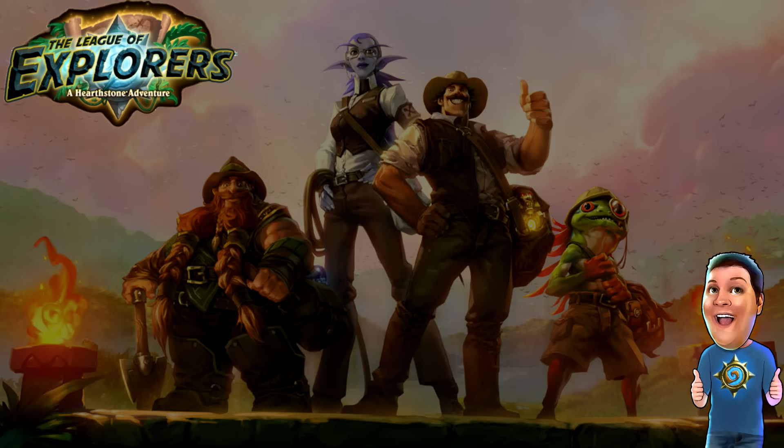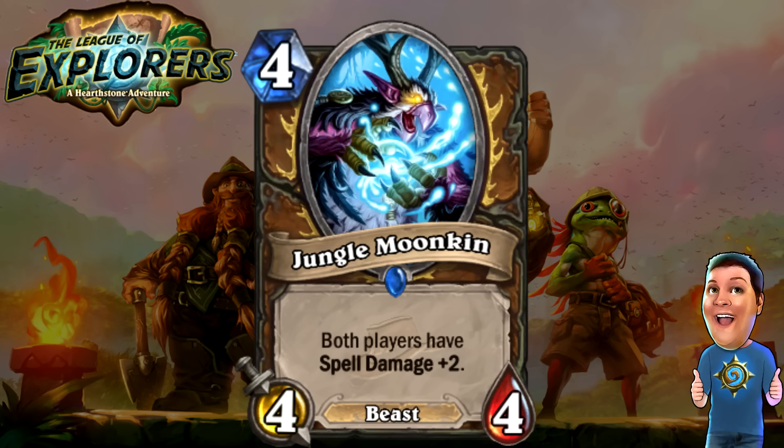Next, the final Druid card — the Jungle Moonkin. Four cost 4/4. Both players have Spell Damage +2. Huge Spell Damage card, and it's also a Beast, so it might make Beast Druids a little more likable. The issue, of course, is your opponent also gets Spell Damage +2 — a bit of a drawback — but it could be useful. Beast Druid getting two more cards could be just what it needs to grow and get up there in the game.